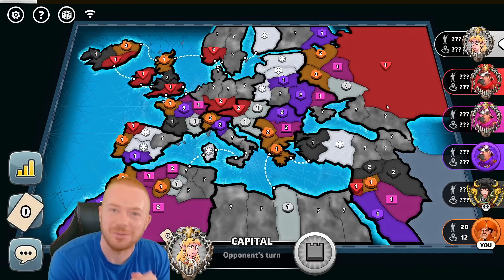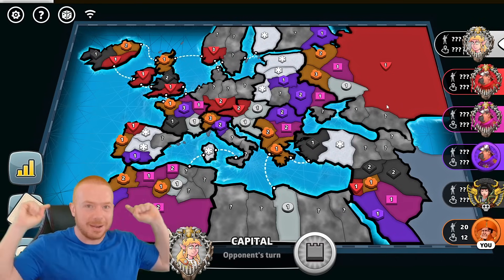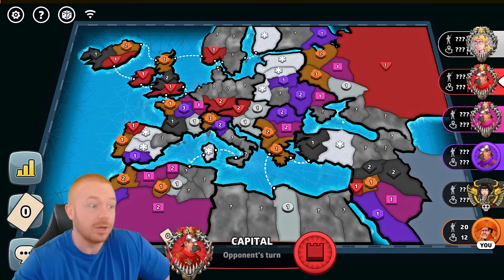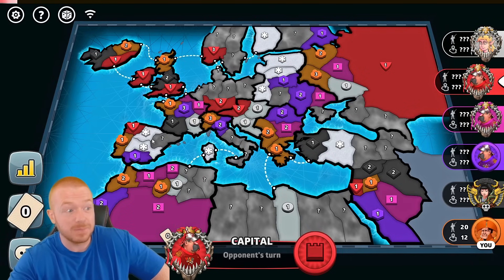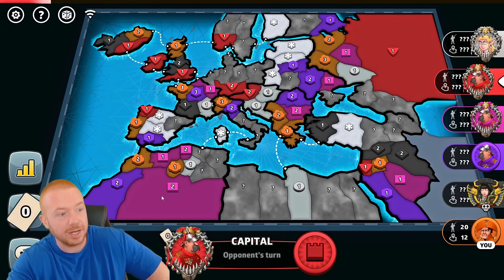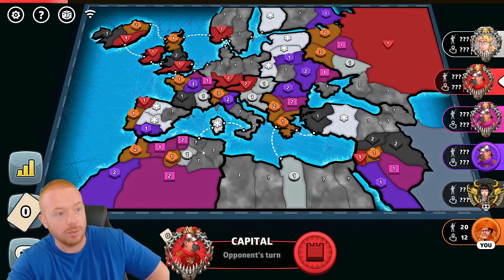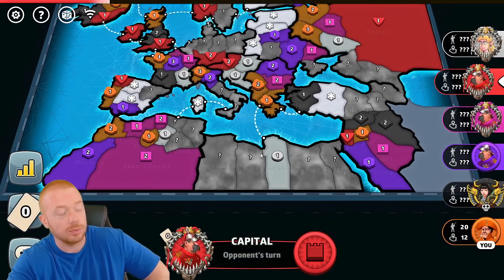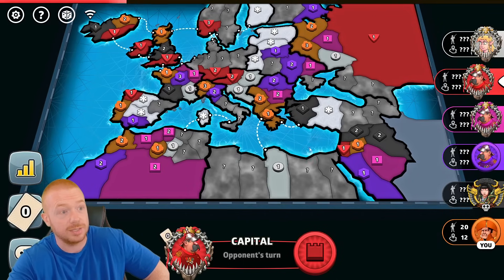Hello and welcome back to some more Europe Advanced Progressive Capitals, the risk meta settings, the most popular settings in online risk. Look at these blizzards, man. Spain is cut in half. Italy is cut off from Africa in the bottom. The entire bottom section is a one-point hold from Benghazi or Nalu or Serte. Any of these three holds the entire bottom section hostage.